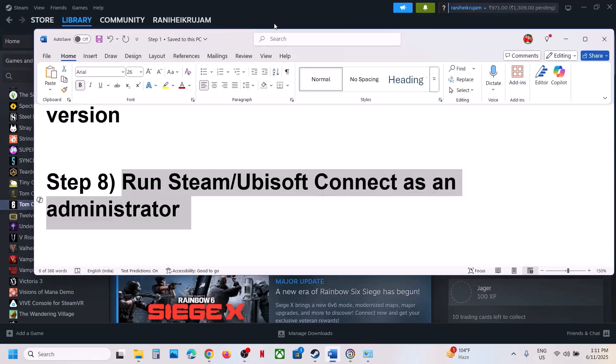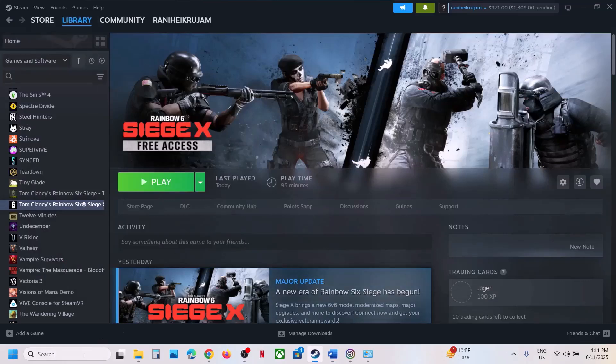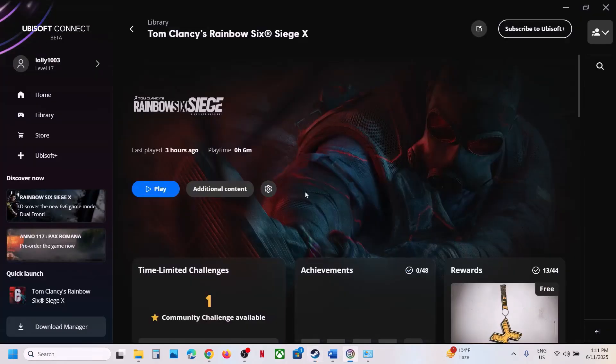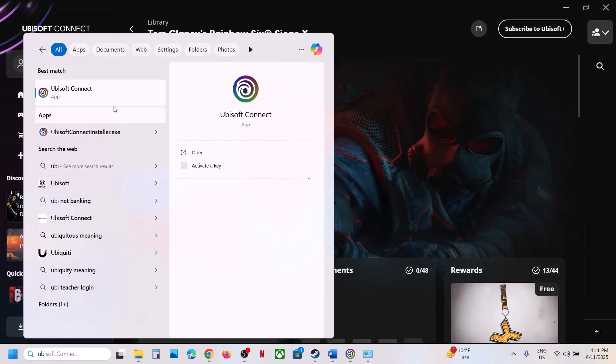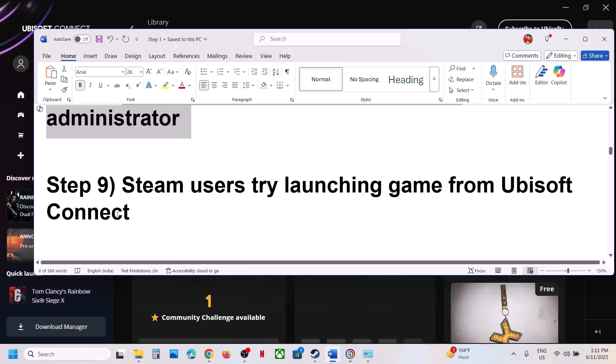First close Steam. Once exited, type Steam in the Windows search box, right-click on Steam, and click Run as Administrator. Similarly, if you have Ubisoft Connect, quit it, then type Ubisoft Connect in the search box and click Run as Administrator. Then check.